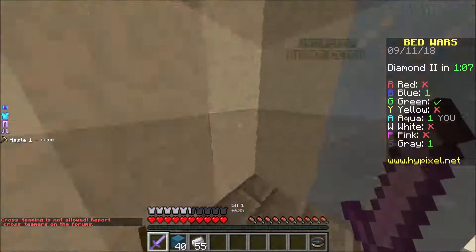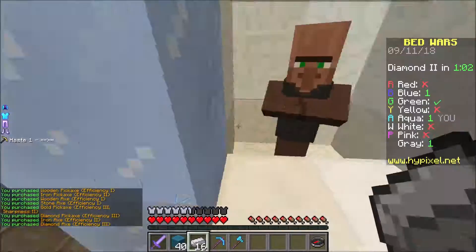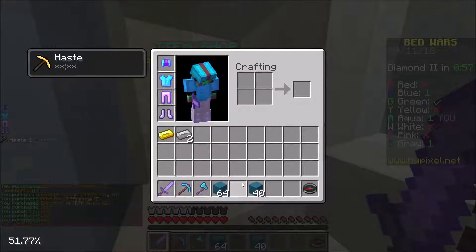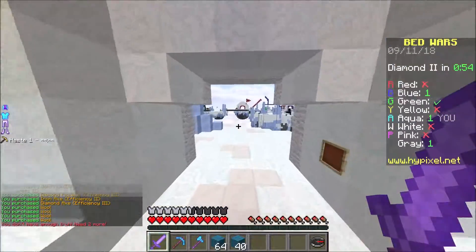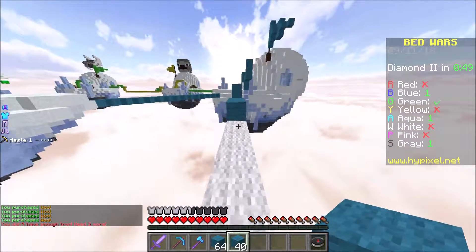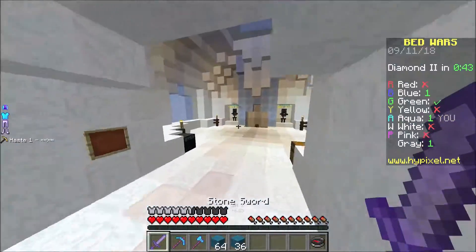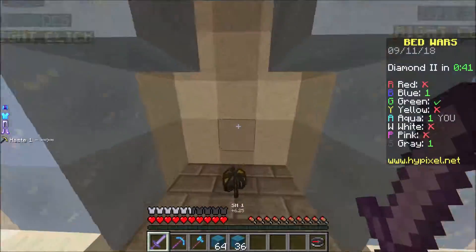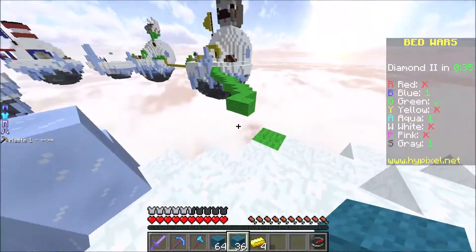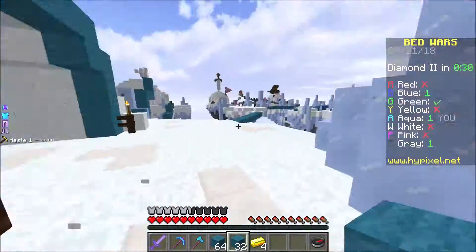We're going to head over to the white base — not yellow, white — because I want to go there and just take the resources out of the forge, just so we have a little bit more stuff to use. Look at all that iron — boom boom boom! I really wanted to get an upgraded sword but I didn't have the money for it. I want to get the tools maxed out so we don't have the problem of not being able to break certain defenses in time. We still need to go for emeralds at some point, but I want to get the better sword first just in case.